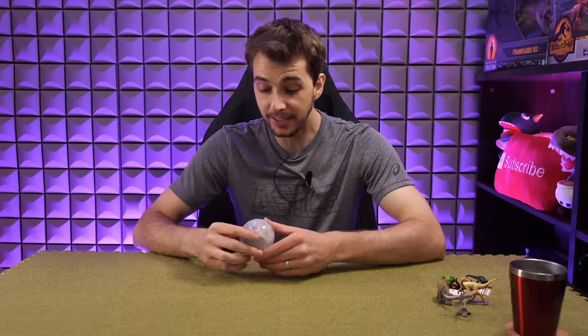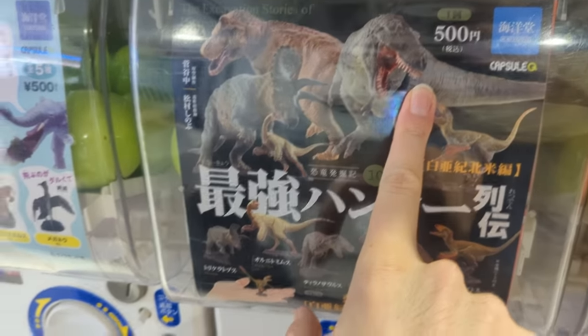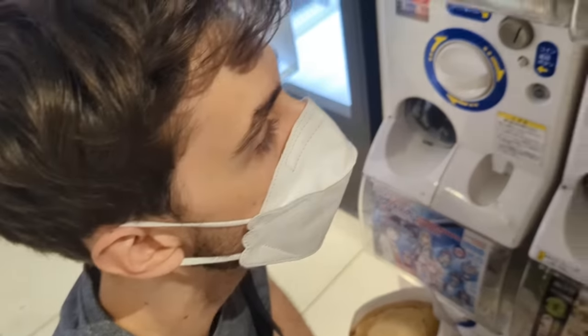I like it. Yes, this is the other set - the set that I thought I saw. The thing is with these dinosaur gachas, most of the time they're not cheap - they're like 400 or 500 yen. But if you look at the quality on them, it's awesome. So you have a chance for a T-Rex, a Velociraptor, some sort of Hadrosaur - I think there's a Triceratops.